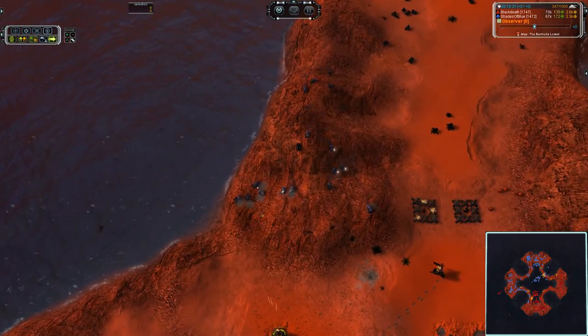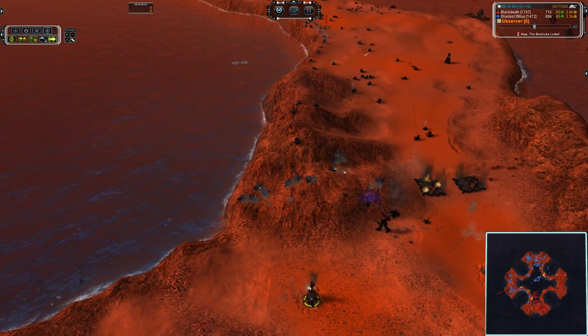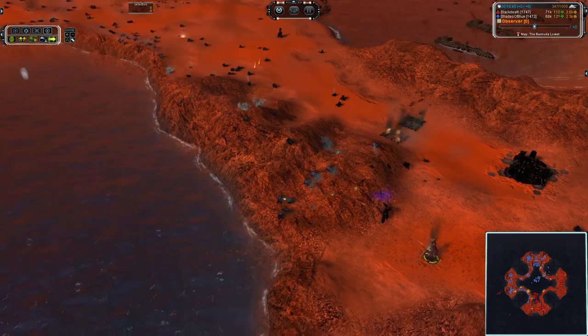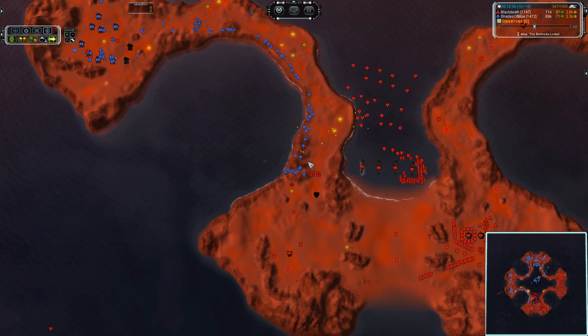These tanks on this hill are hilarious — it's like they're ants clinging to the side of a pile of dirt and no one can hit anything, because terrain is a thing. The ACU can't hit anything, the tanks can barely hit the mass extractor.